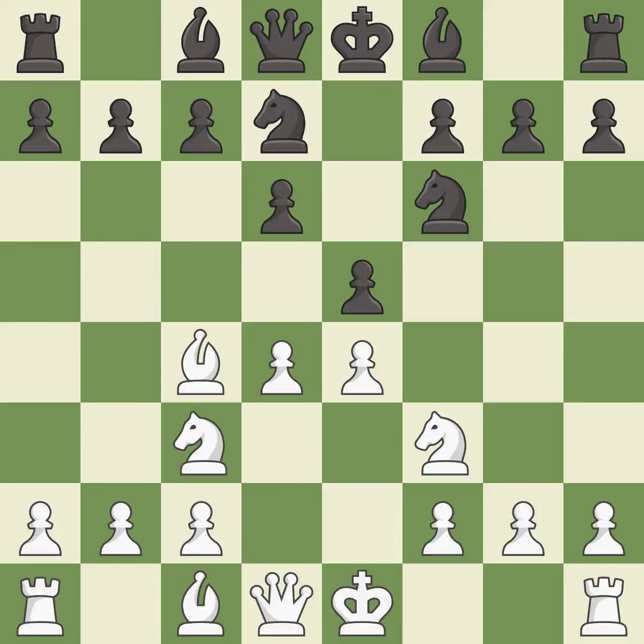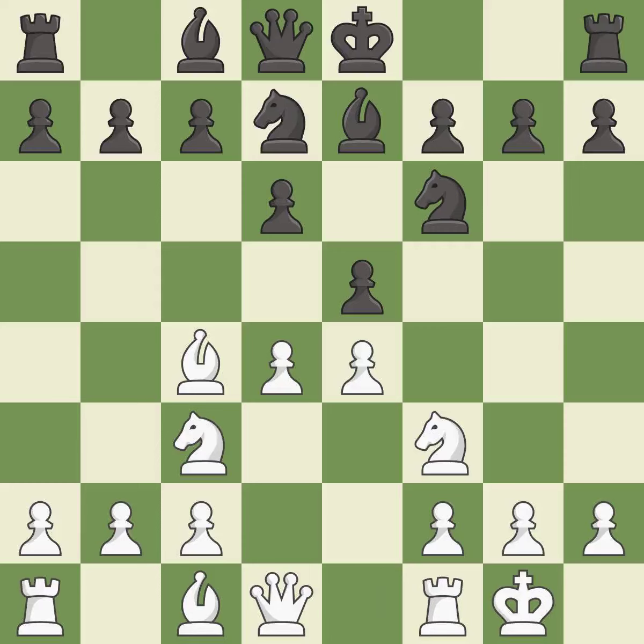This activates a bishop by developing it off of its starting square, getting it into the action. Castling gets the king to a safer square, out of the center of the board, while also developing a rook.